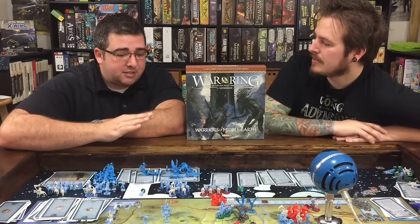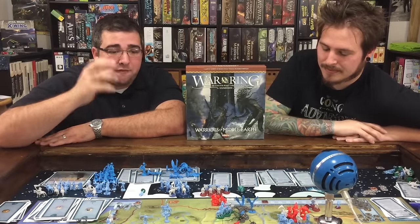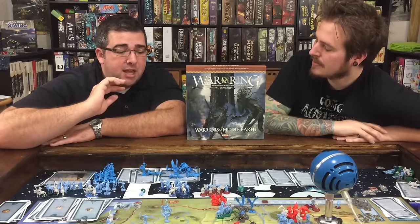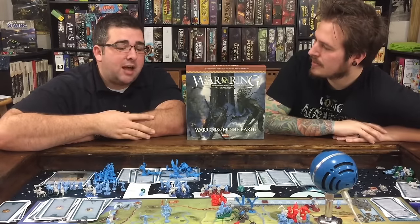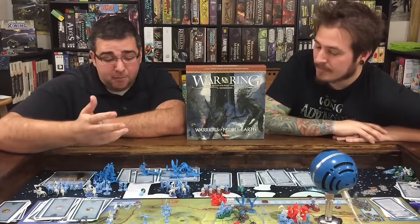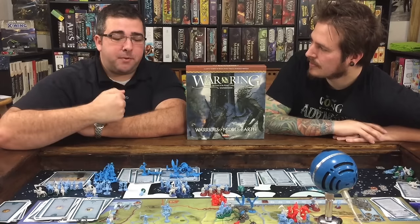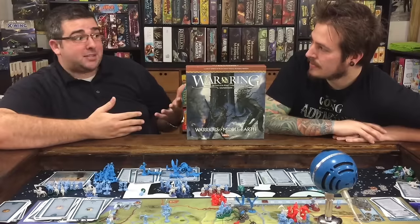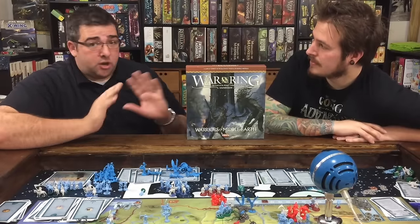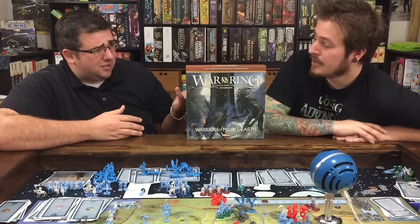What I love about this expansion is the Eagles — they have a reach of four spaces, and they definitely help the defending army. So if you're the Shadow player, you have to take that into consideration now. It doesn't necessarily even out combat because when fellowship guys are dead, they're actually put into the box and you don't get to bring them back. But adding this makes it so you now have a step up — you actually have a chance to possibly even take back a spot. Where before, if you lost a stronghold, you'd just count it as a loss and try to defend somewhere else, because attacking a stronghold is really hard to do.